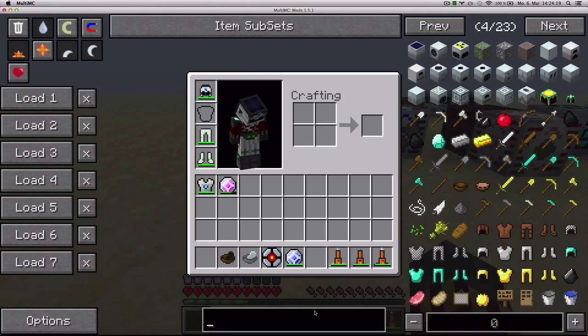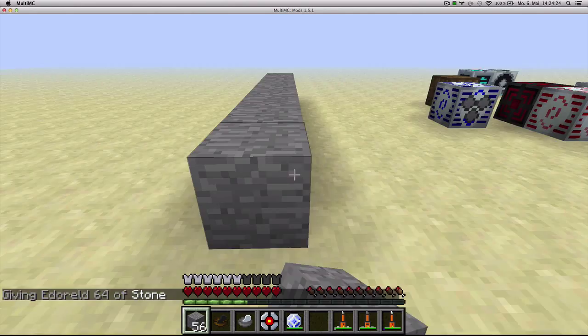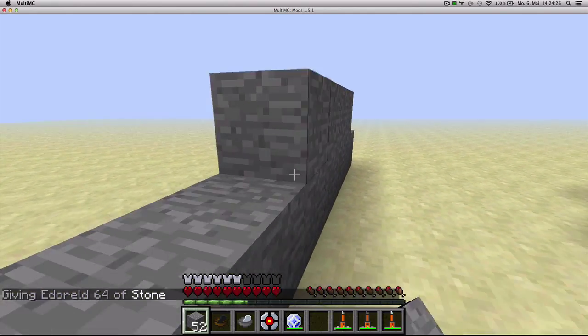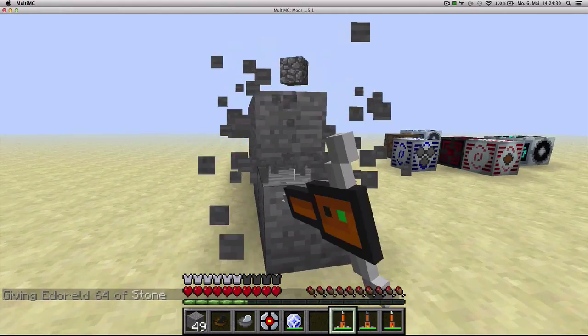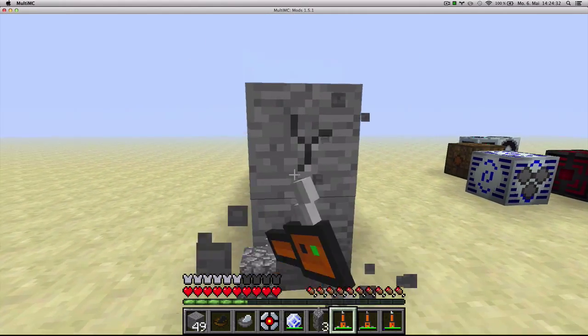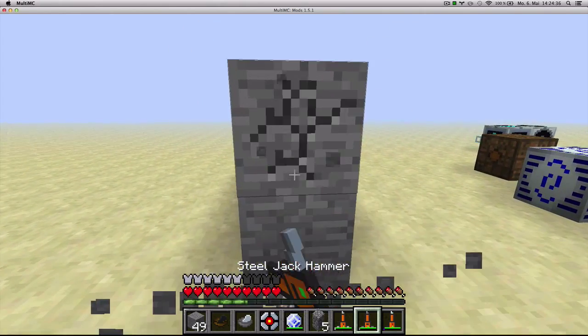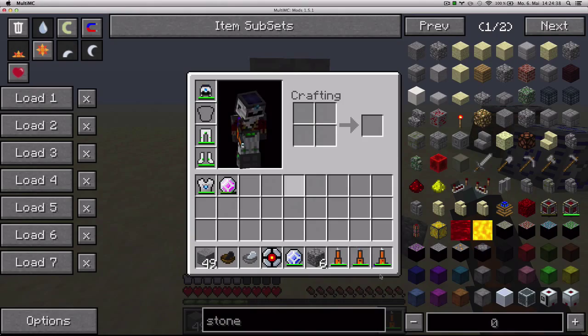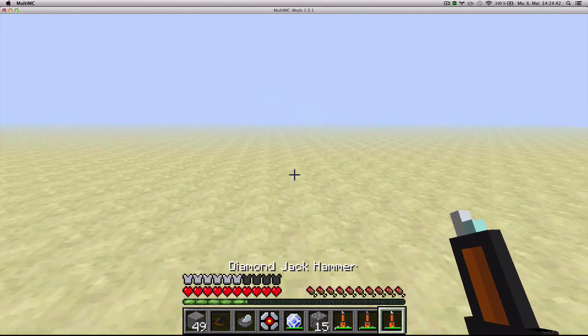If I place some stone here to demonstrate — let's try the lowest tier Jack Hammer, it destroys them at this speed. Then the tier two Jack Hammer destroys them a little bit faster. And the Diamond Jack Hammer will destroy them almost instantly.